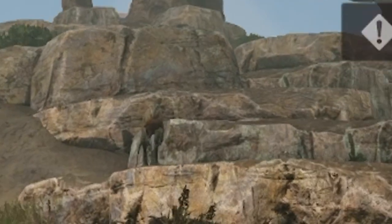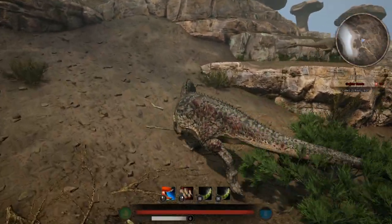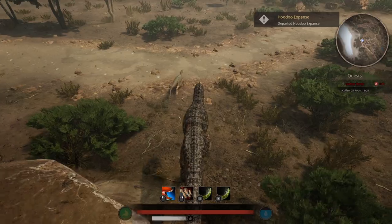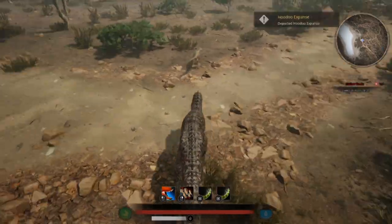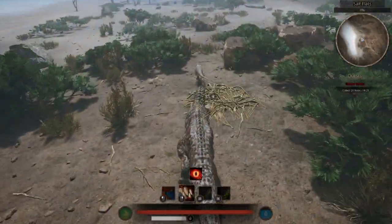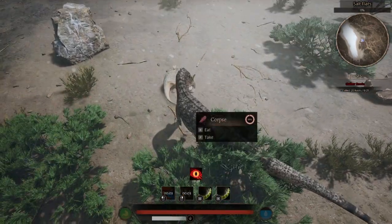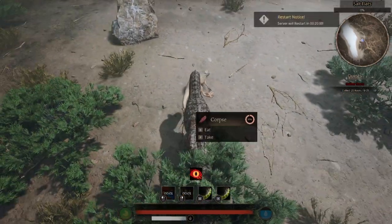Young creatures are never safe, especially when fast creatures like Ceratosaurus prowls the streets. But rather than just hunting down children, it is more fun to target bigger and harder prey.